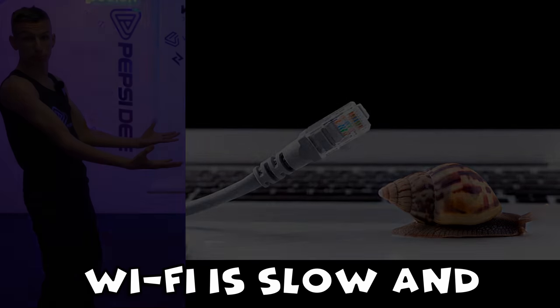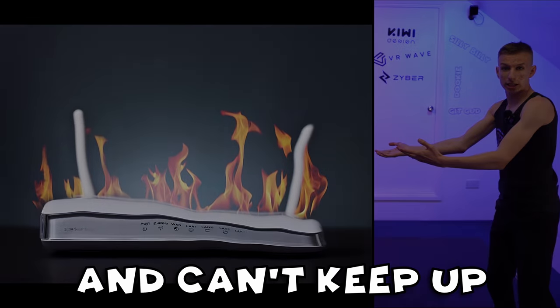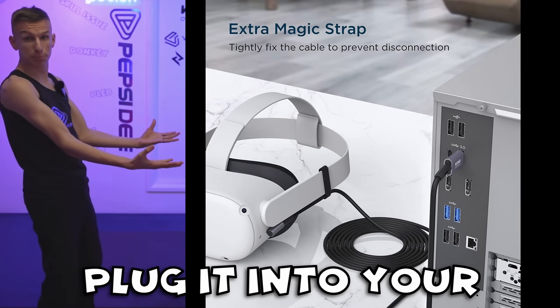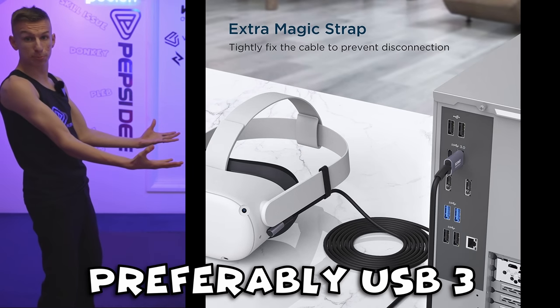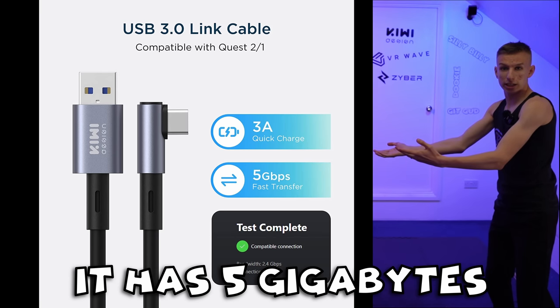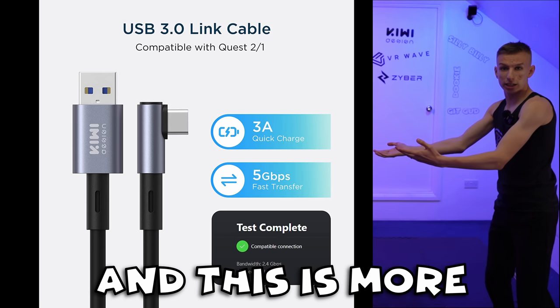If your WiFi is slow and your router can't keep up, then you need to get a link cable — plug it into your headset and then plug it into your fastest USB port, preferably USB 3 and up, for the best link speed. Just to note: it's 3 amps for fast charging and it has 5 gigabytes per second of transfer speed, which is more than enough for decent gameplay and recording.